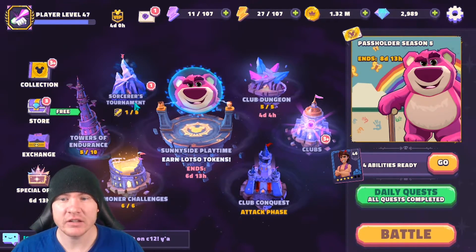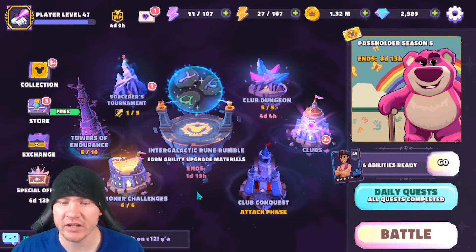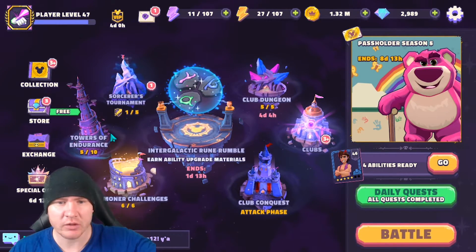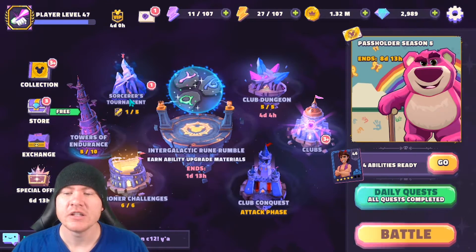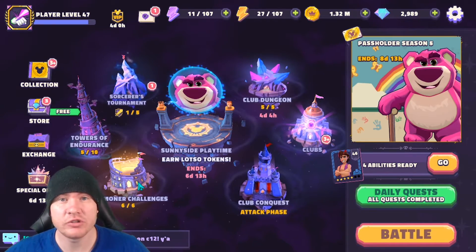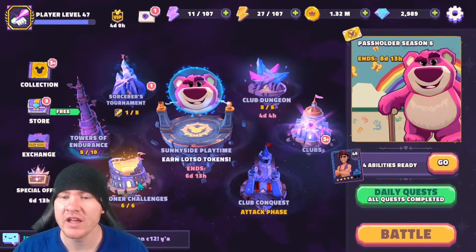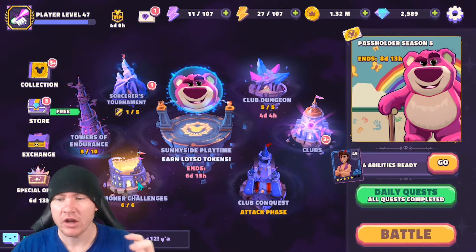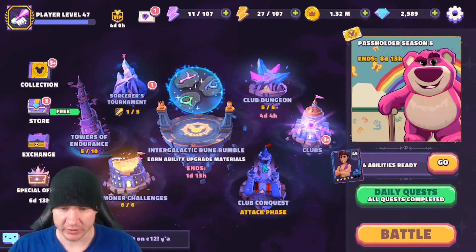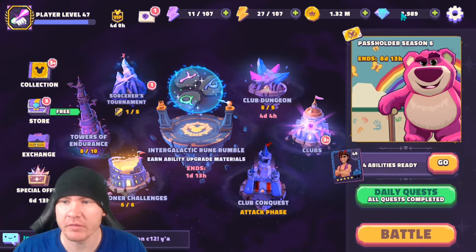Beyond that, the game is very intuitive and user friendly. As you unlock each bit of content, click it and do what it allows you to do every day. There's a daily limit to pretty much every content, except Towers of Endurance - but you'll hit a cap there anyway. Just click each content daily and do whatever you can. The more you do it the more comfortable you'll get with it - it'll all start to make sense, and I'm going to make more videos on individual content going forward.